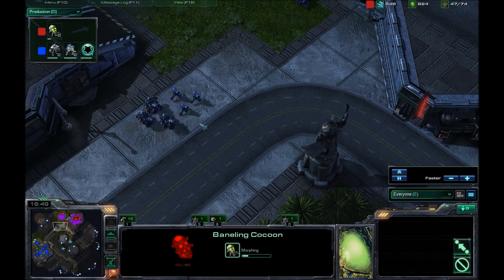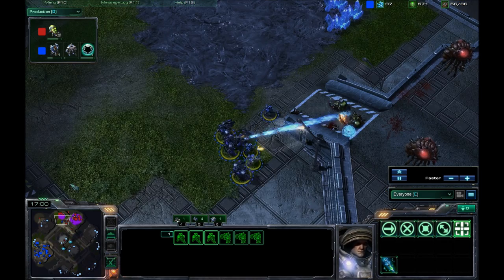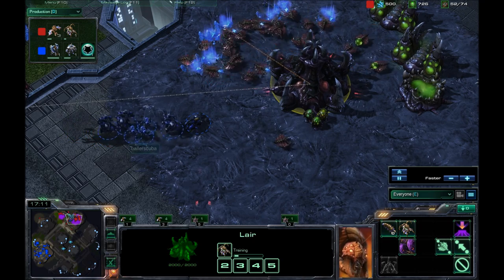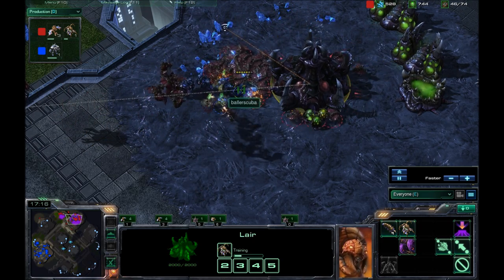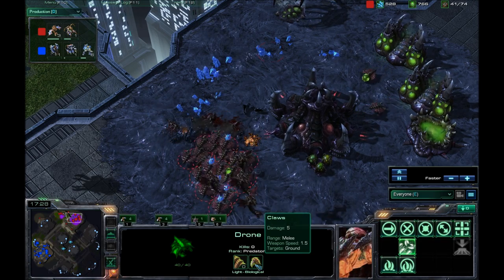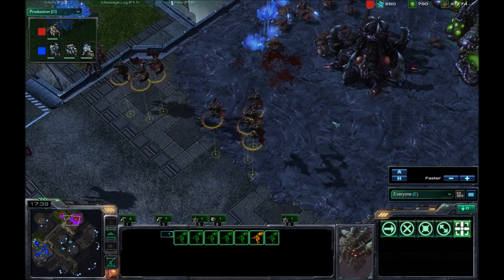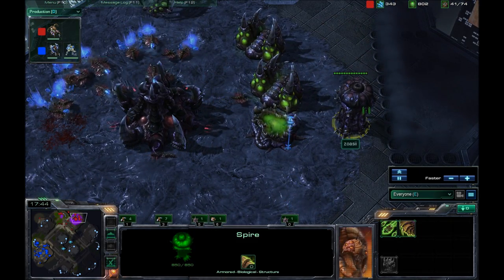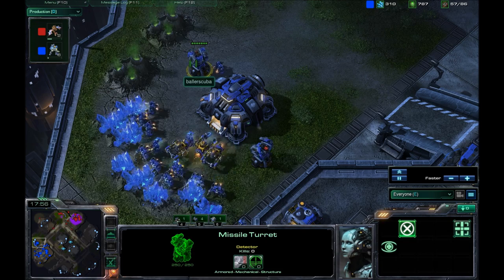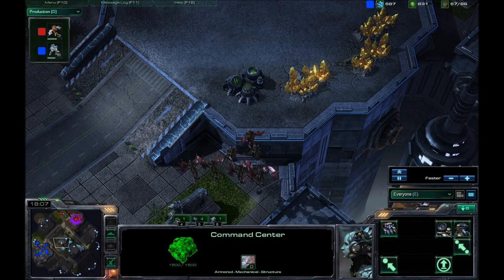My third army is coming in now. He was going to send Mutas into my base but ended up canceling that. He does not cancel the Banelings though, so I am able to go inside his base. He has so much gas right now but he has only the one base. Five kills before that Hellion dies — he should have gotten more with that Pre-Igniter upgrade, but it looks like he did not hit the right angle. He's going for Mutalisks because he has the Spire. I do have two Missile Turrets out in front of my Command Center.